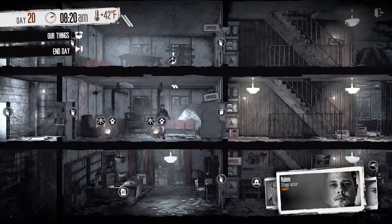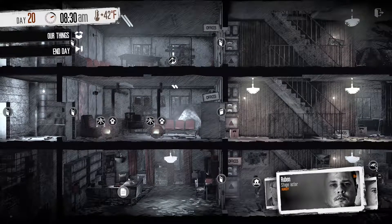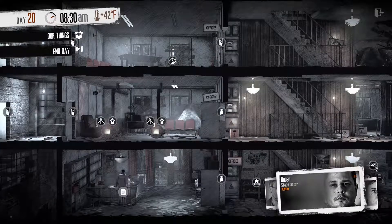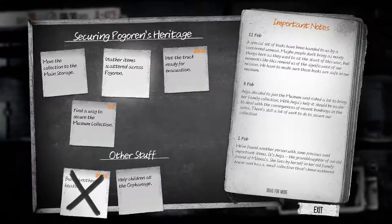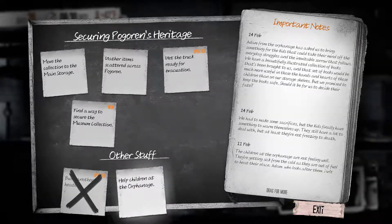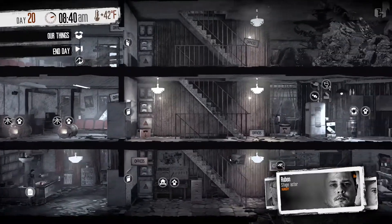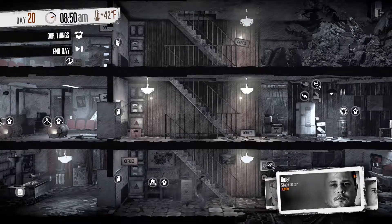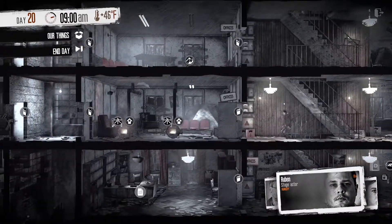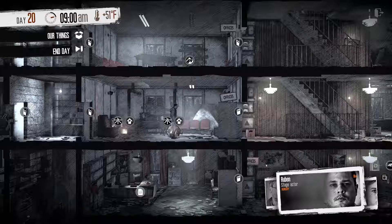Look at how warm it is. Let's go down here and see if we've checked that off. Build another heater, gather items, scatter crust — haven't done that. Get the truck ready. Find a way to secure the museum. Help the children out — that's the next thing we need to do, help the children at the orphanage. Can we upgrade one of these? No, we can't. Not this time.